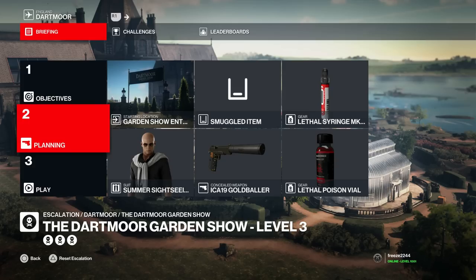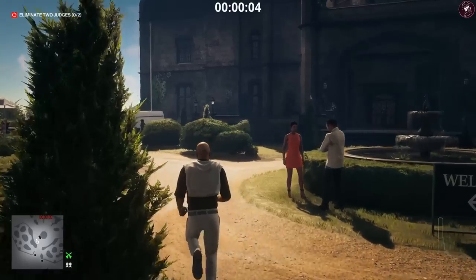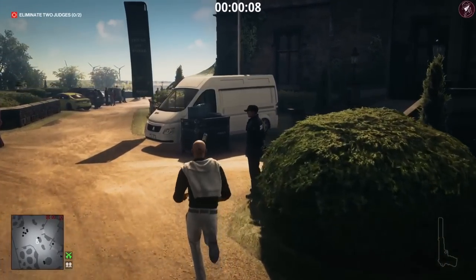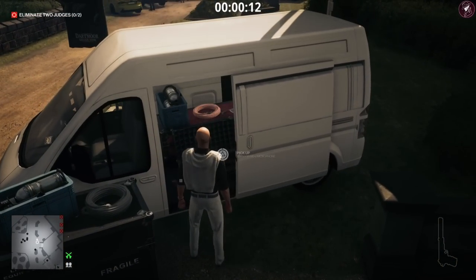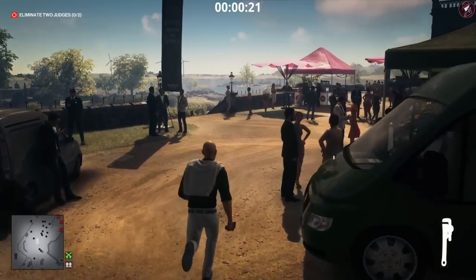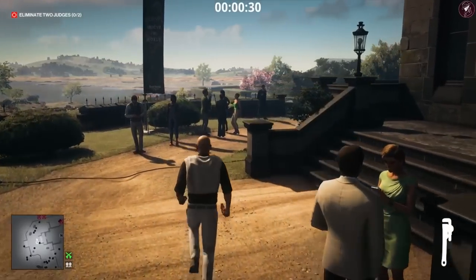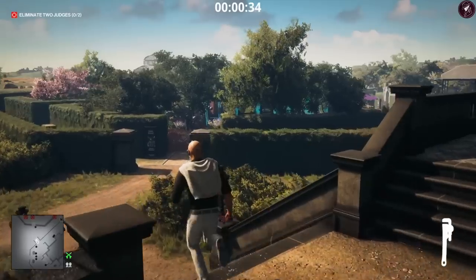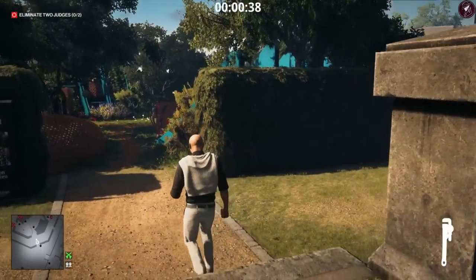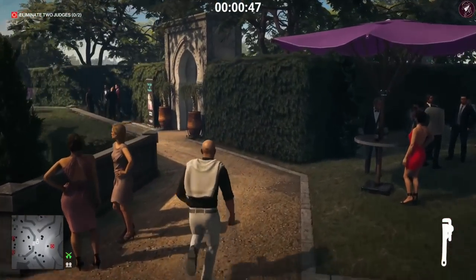For level three I'm going to show you a method to take out all three targets. This time we are bringing equipment: a lethal poison vial, a lethal syringe, and a pistol. From the very start, go to the van and pick up the wrench and the Ransom ND2 microphone — if you're going for Sebastian Sato, grabbing that microphone is really important since I'll use it for an electrocution kill. Lucy Phillips is also an incredibly easy target. First, we need to grab a housekeeper disguise.